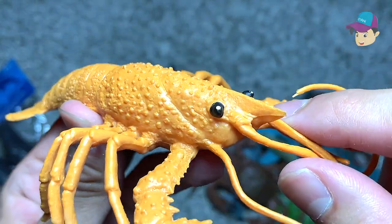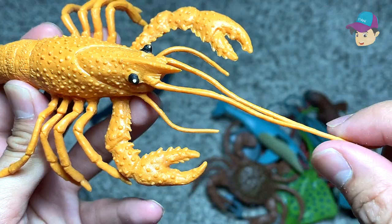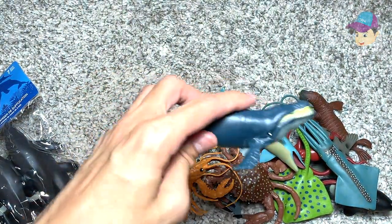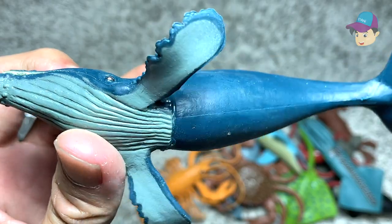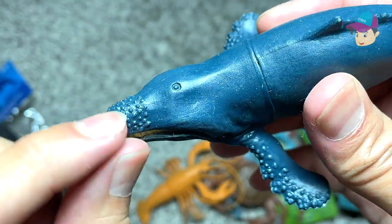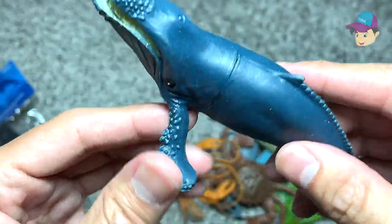The lobster has a very tough shell, and you can see it has two huge pincers and two really long antennae. Okay, next up I think this is a humpback whale — that's right. This humpback whale looks really beautiful, it's dark blue. You can see plenty of pebble-like structures on top of the snout and on both sides of the flippers.